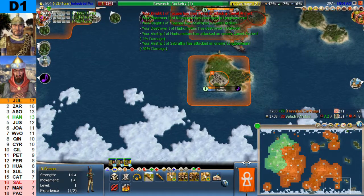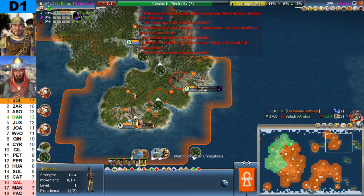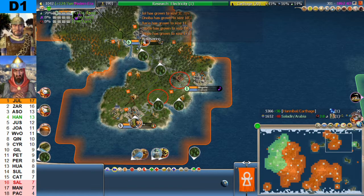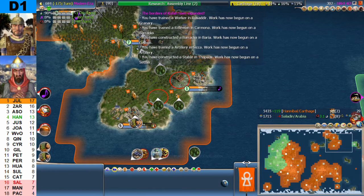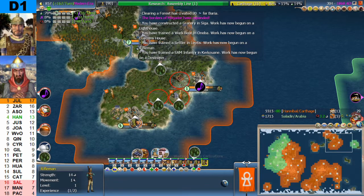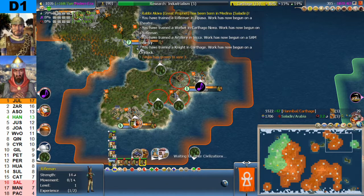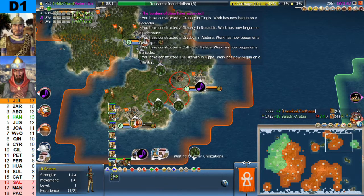Still eight cities for Saladin. Twenty-seven cities for Hannibal — twenty-seven to eight. Going towards electricity; Saladin is on the printing press, Hannibal three times as strong. And we have a peace treaty. Saladin has eight cities but settled one all the way to the east of the map. Maybe Hannibal took a city at the same turn Saladin settled one, which is why it didn't change from eight to seven — that's a possibility. I will have to wait and see.